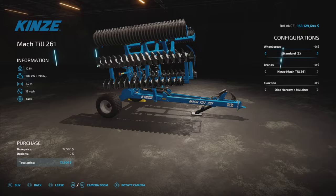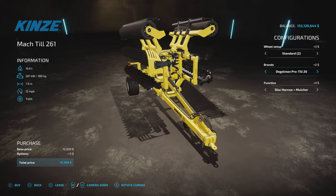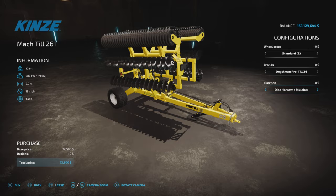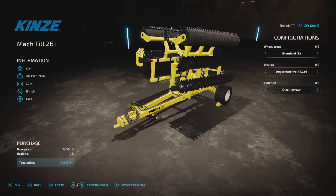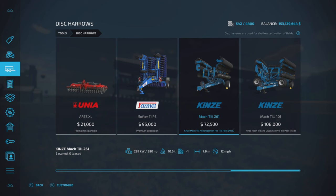Then the brands — you have the Kinsey brand, or you have the Dagelman ProTill, which I believe is the one we have up here in Canada, at least the one I've seen more of. The next one is really cool: it defaults to the disc harrow plus mulcher, so two operations in one — disc harrow and mulcher. Or if you just prefer disc harrow only, you can do that. It doesn't cost you anything extra, so why not — disc harrow and mulcher. Nice to see that added ability.